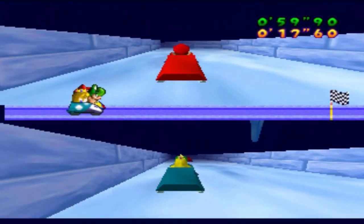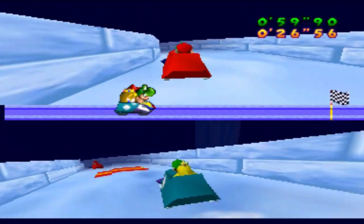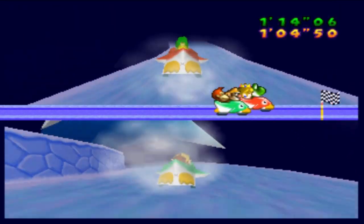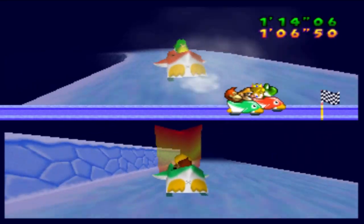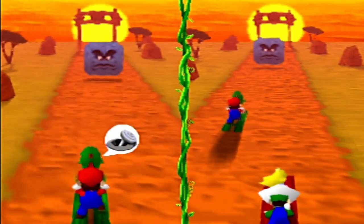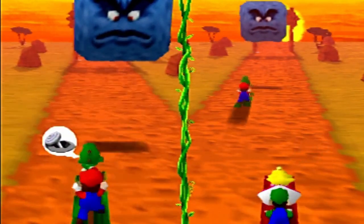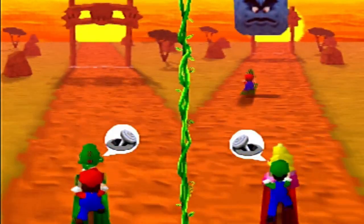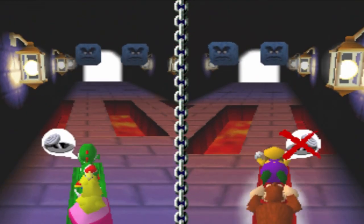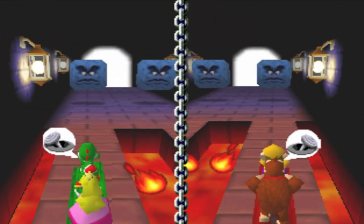Bobsled Run is a two-versus-two minigame where each team controls a bobsled to reach the finish line, with speed boosts along the way. In Mario Party 2, the bobsleds are now shaped like penguins and there are fewer walls on the track. Desert Dash is a two-versus-two minigame where each team works together to move log boards across the desert. If one player moves in the opposite direction or is crushed by a Thwomp, the team cannot move for a short time. In Mario Party 2, there is a very similar minigame called Dungeon Dash with the same game plan but now with fireballs and Thwomps to dodge.